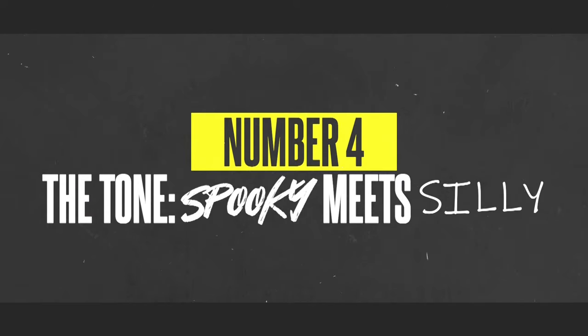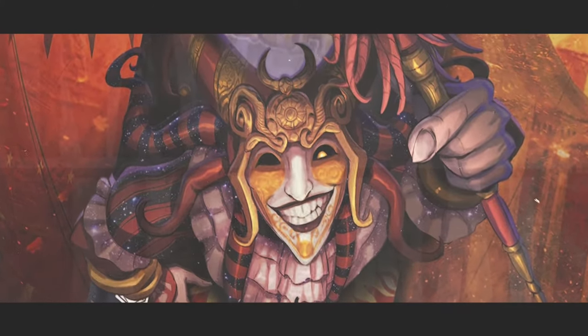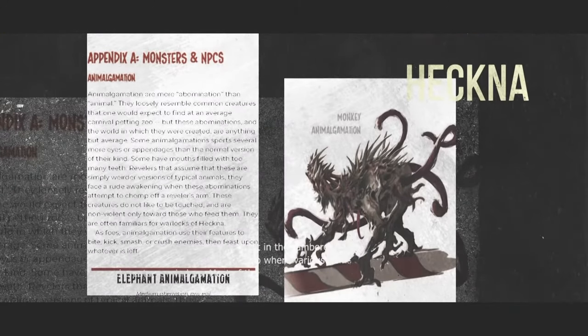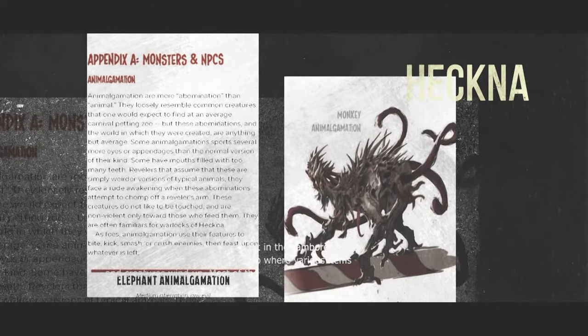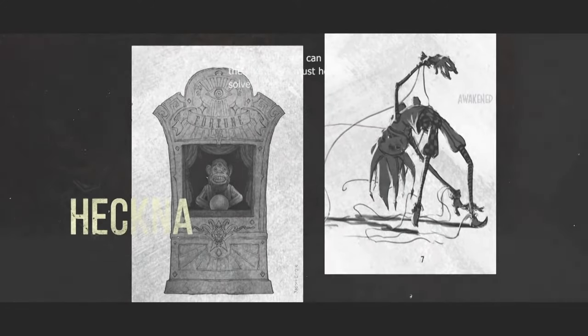Number four: the tone — spooky meets silly. When you open this PDF for the first time, one of the first paragraphs you get is how modular this game is. You can make it as spooky and scary as you want, so it can be something as easy as a Scooby-Doo thing for your younger fans, or make it as horrifying as you need for your more advanced or older players.